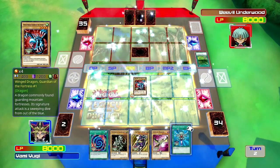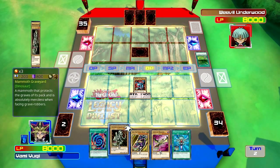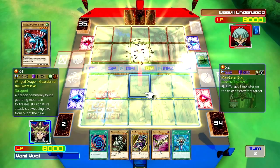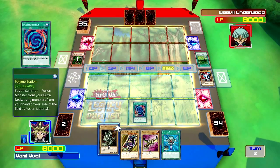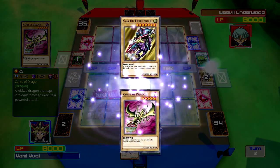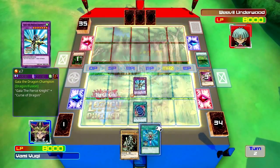So, Weevil Underwood — he's the bug guy. Oh, I could use Polymerization too! Gaia the Dragon Champion, maybe, if that's his name? But I'm glad I didn't play it earlier, because this has just worked out for me absolutely tremendously. So if I go to my main phase, I can Polymerize them both together — Gaia the Dragon Champion. Select these two and on you go. I'm actually pretty glad I didn't realize I had Polymerization, because otherwise that mania bug would have just totally destroyed Gaia. I'm happy with that.